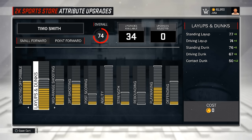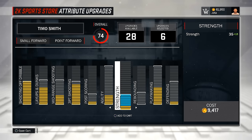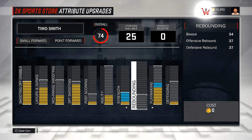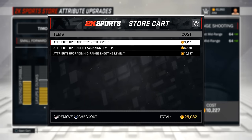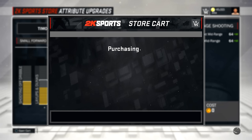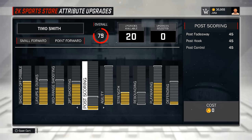Eu quero deixar ele mais ou menos 80, 83 de over. Então vou colocar aqui um pouco na força do garoto — 10 mil. Vou colocar aqui em playmaking também. E mid-range: 10 mil. Chegamos a 79 de over.